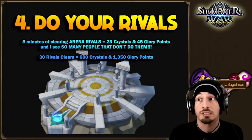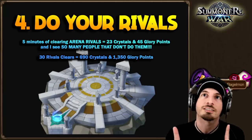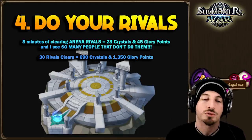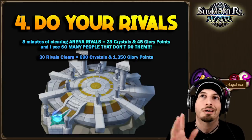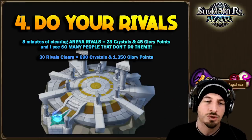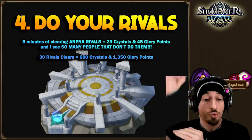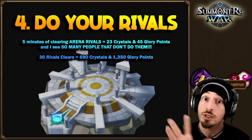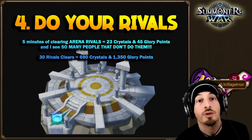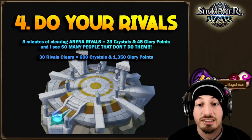Each rival resets at a different time — one is 12 hours, another 18, another 24. For simplicity, let's say you clear the whole list once a day: 30 rival clears over 30 days equals 690 crystals and 1,350 glory points every month just from doing your rival clears.